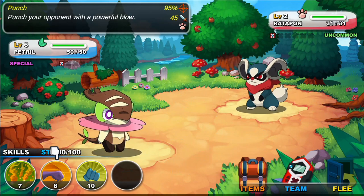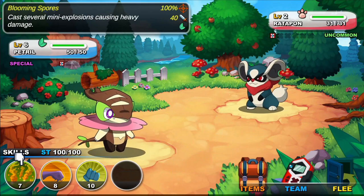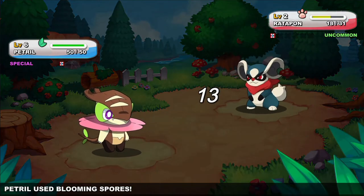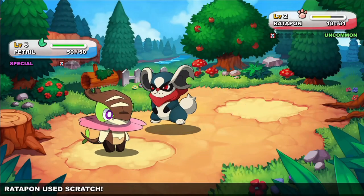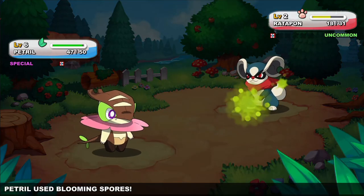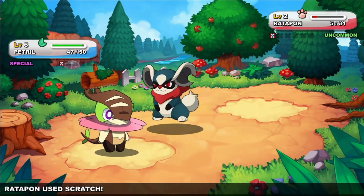I would also recommend that you start filling out your party as soon as possible. Having an abundance of types to use in battle will make the various type matchups across the game a breeze for you. Just be sure to have a variety of Nexamon on your team typewise and try to get some Nexamon that have moves of different typings as well so you'll have a lot more type coverage.